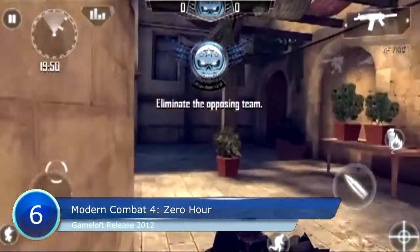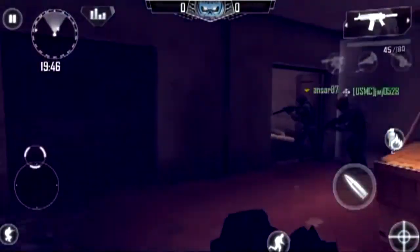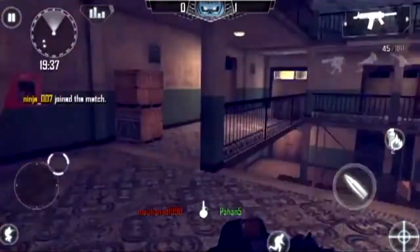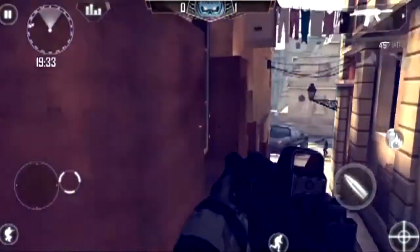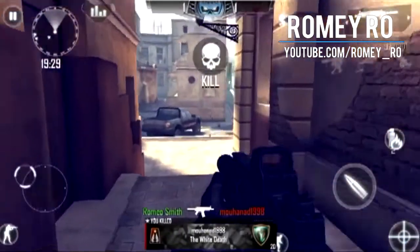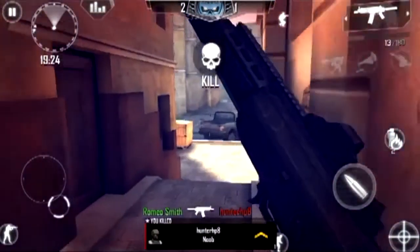Number 6: Modern Combat 4 Zero Hour. Modern Combat 4 is a first-person shooter that makes heavy use of cinematic elements to tell a story. The game is split into missions with autosaving checkpoints. MC4 gives you waypoint markers to follow. The actual shooting part is great — there's plenty of action and the weapon selection is good. You have to learn to take cover, flank, and watch where your squad mates are.